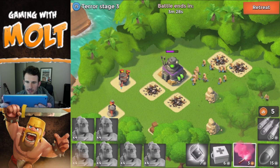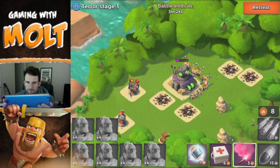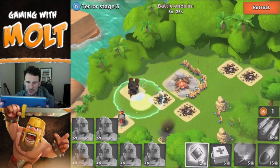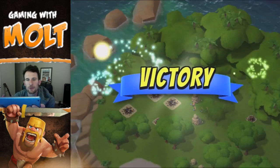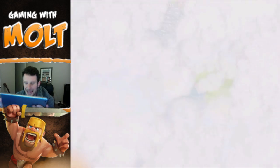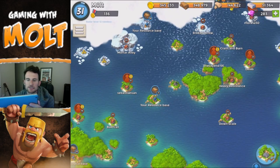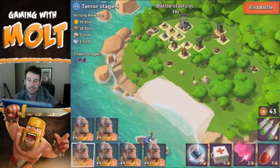Hopefully they will be out of range — yeah, they're out of range, so we don't have a problem. I just dropped that down for fun. We're on Terror stage three right now. My warriors are not that high of a level but they're up there, so it's not too bad. We're just gonna keep on going after it. We didn't lose anything that time.